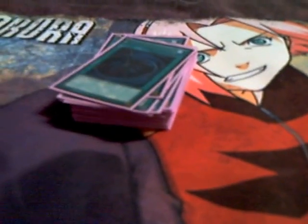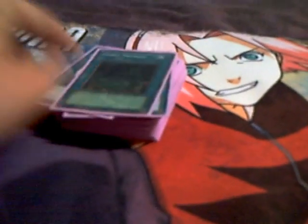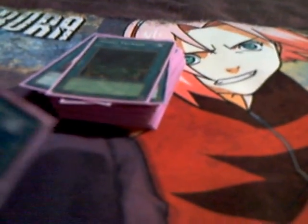Two Mystical Space Typhoons. Draw power: we got Card from the Sky — remove from play one Fairy-type monster from your hand, draw two cards, but you can't Special Summon or conduct a battle phase the turn it's activated. It's alright; you can use it to your advantage, especially if you have a field set up already. Giant Trunade — it's that game-winning card. Dark Hole — it's that game-winning card. Monster Reborn — it's that game-winning card.